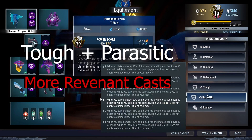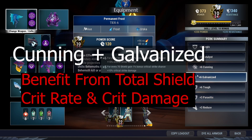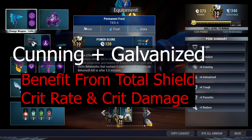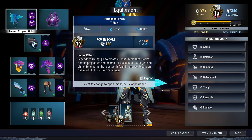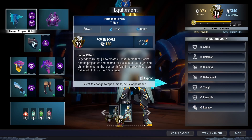Tough and Parasitic give us more HP and reduce the HP cost for Revenant casts, so we can cast a lot of Revenant before hitting the limit. Conning and Galvanized let us benefit from shield — gaining critical strike chance and critical strike damage. We can also see Reduce here, because here's the catch: Reduce will decrease your attack speed but it will not affect Revenant at all, so Revenant will move at usual speed. The only downside is that if you have too much decrease in attack speed, building up determination might be a real problem.